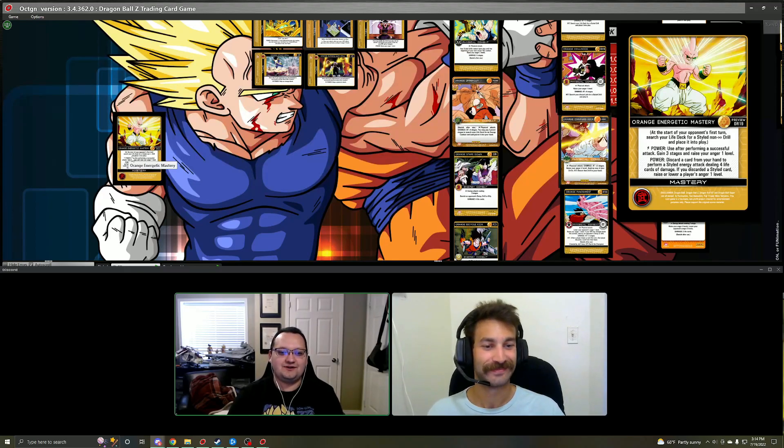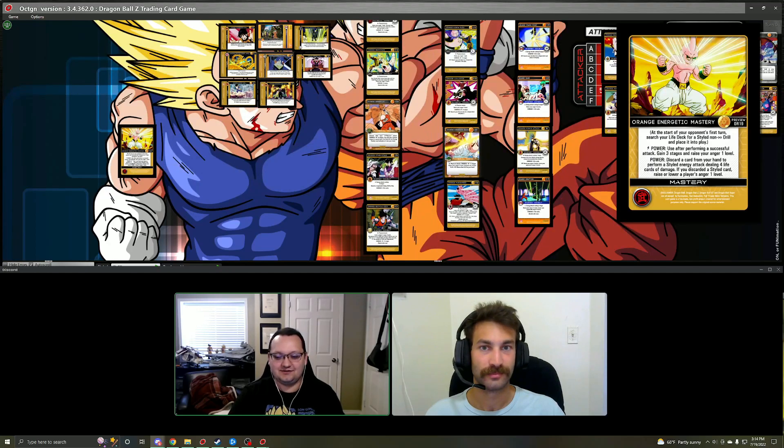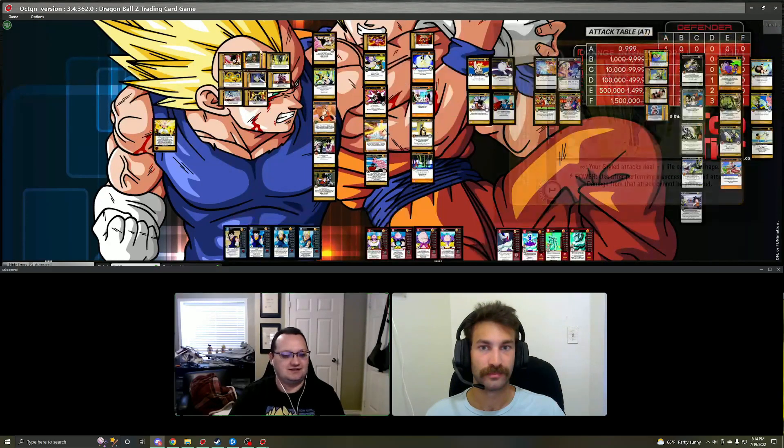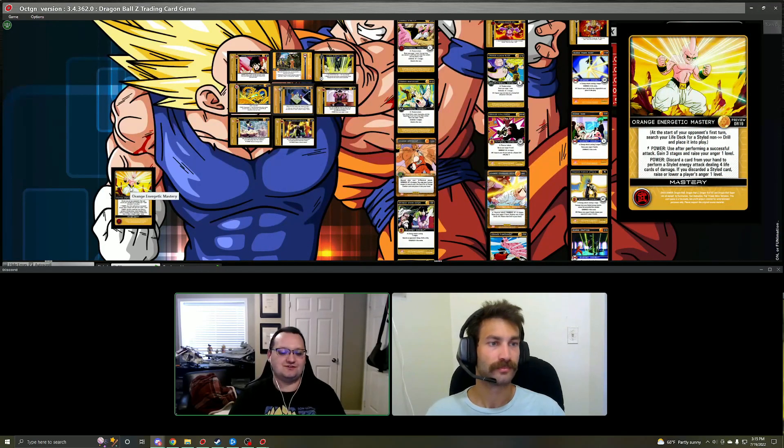In this video we are going to highlight Orange Energetic Mastery, and this mastery is pretty cool. At the beginning of your opponent's first turn you get to search your life deck for a non-infinite drill and place it into play, so you're able to grab a drill right off the bat. If you go first you take your turn and then grab your drill, or if your opponent goes first you can grab a drill before the game even starts, really helping you get a little bit of an edge on your opponent.